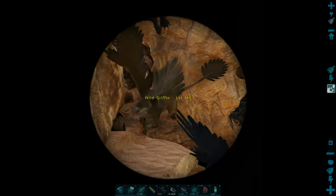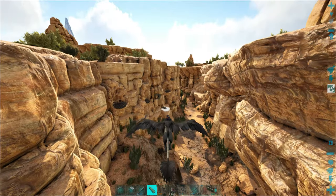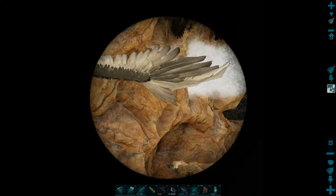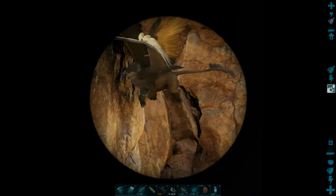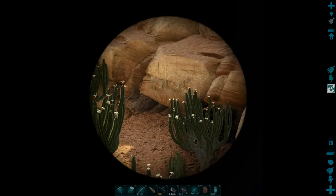There are so many griffins — holy crap, dude. There's a lot of 130s... there's a 145. Getting better. Maybe we'll go ahead — we know where that one's at. Let me look around first. Let me try to find some 150s. If not, we'll come back down here and grab that 145.